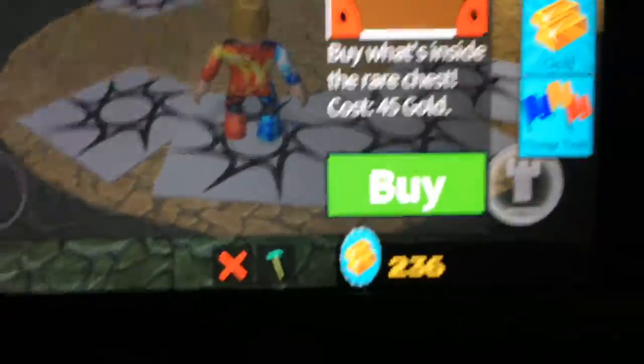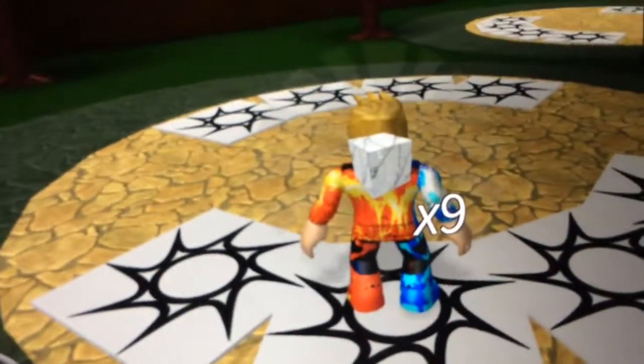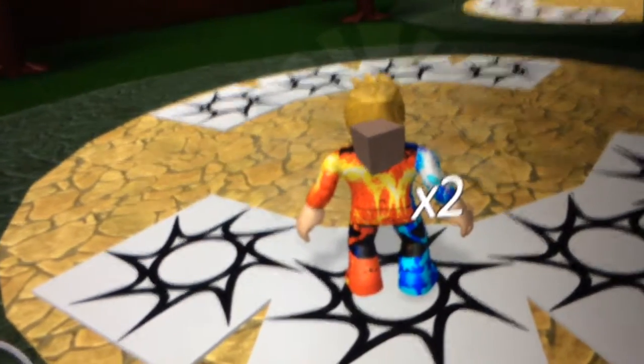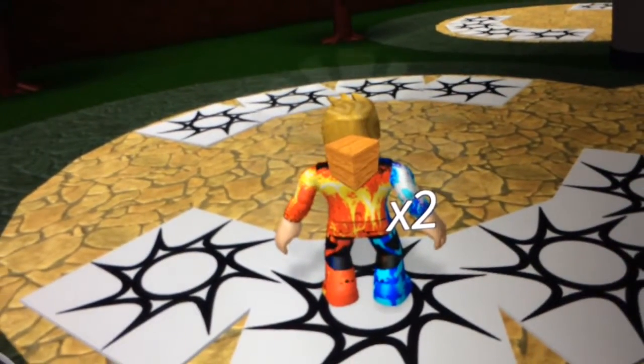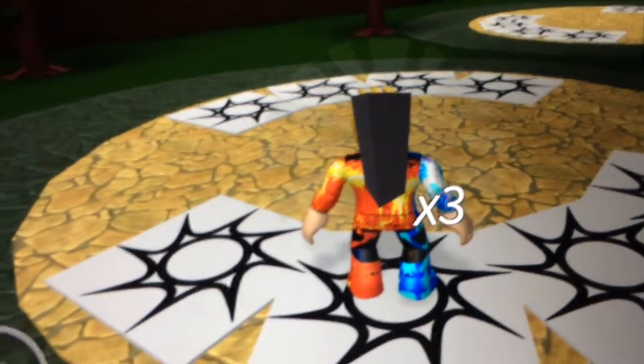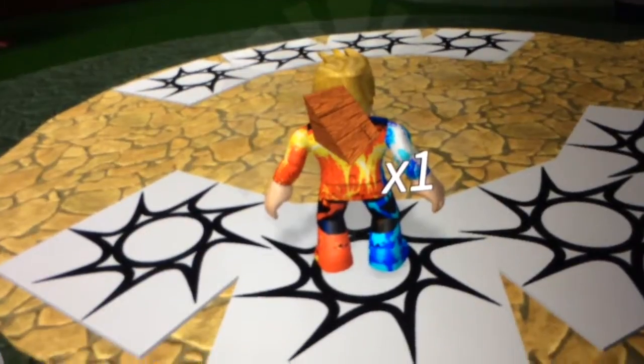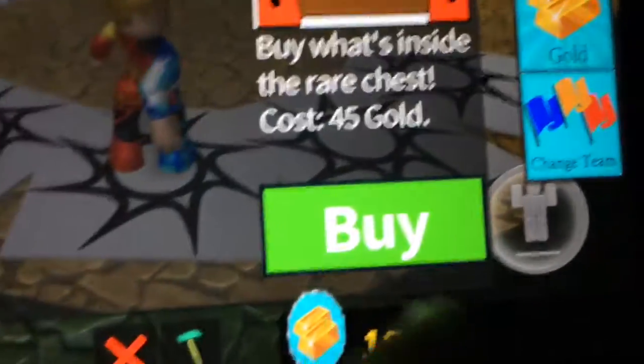236 now, down to 191. Two more cases I think — three more. Three more. Two wood, three of those poles. One of those stairs — yeah, stairs are bad, they don't do anything.